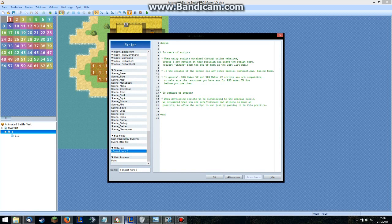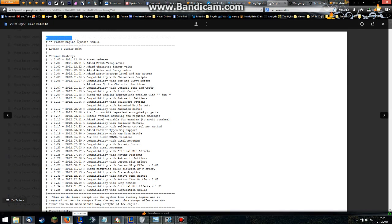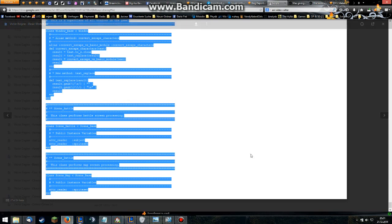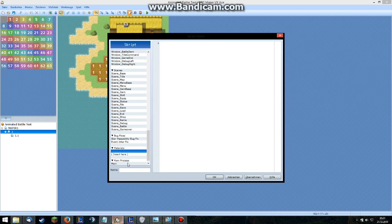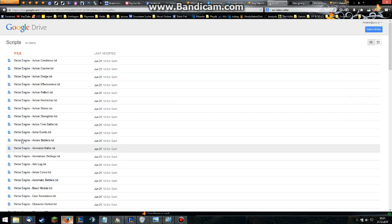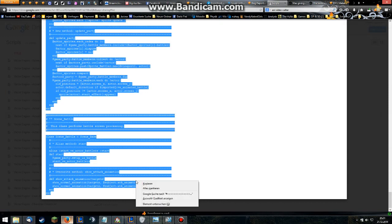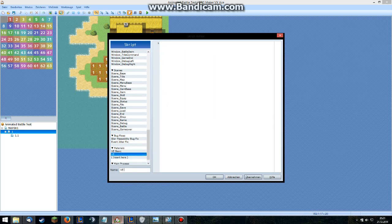First of all, we need the scripts. We're going to take the Basic Module from here. Use Shift to copy it, because otherwise you'll get old scrolling all the way down. So insert it between Materials, and insert here — Victor Engine Basic. Then the next one we need is the Actors Battlers, like this one here. Do it again with Shift and copy. Insert — Victor Engine Actors Battlers. Insert.